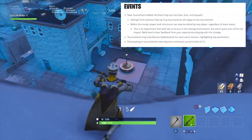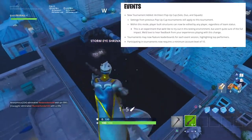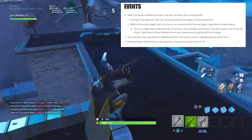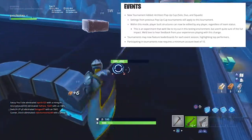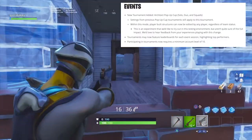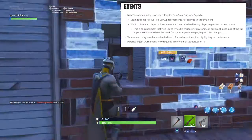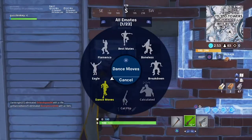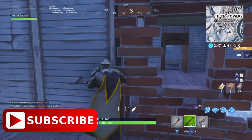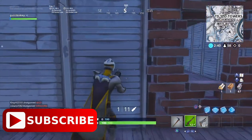There are some events coming up — the Architect Pop-Up Cup in solo, duo, and squads. Settings from previous Pop-Up Cup tournaments still apply. Within this mode, players' built structures can now be edited by any player regardless of team status — an experience they'd like to try out in a testing environment. Tournaments may now feature leaderboards for each event session, and participating now requires a minimum account level of 10. It'll be interesting to see if this edit-any-structure mechanic gets added to the regular game mode.